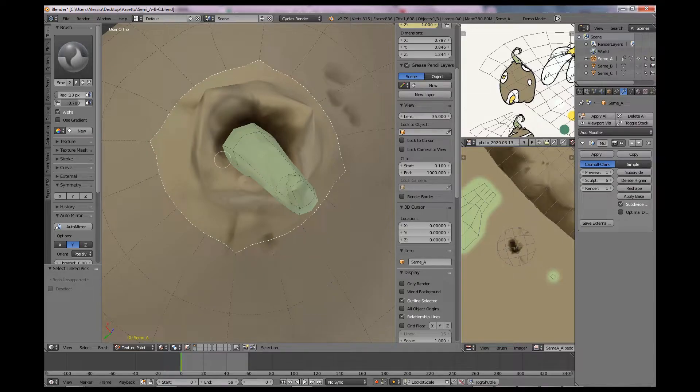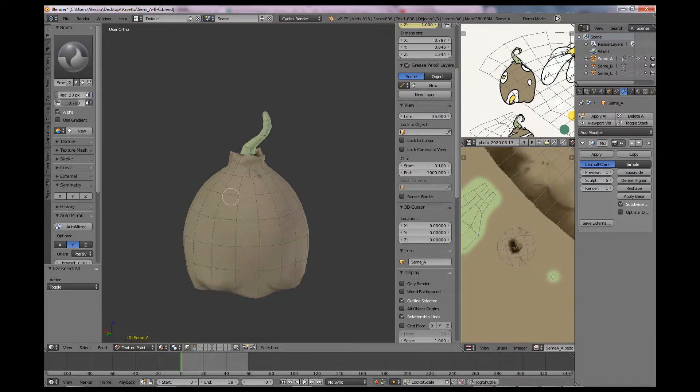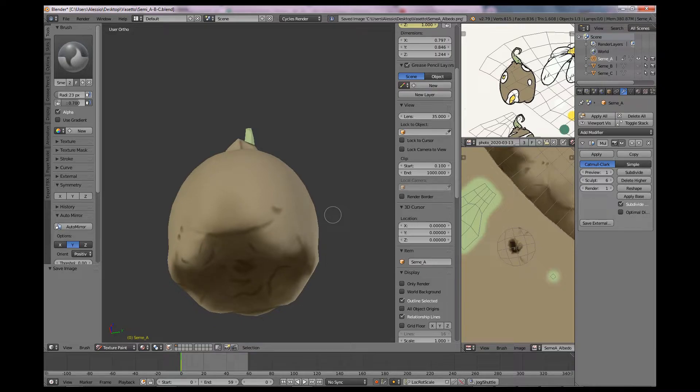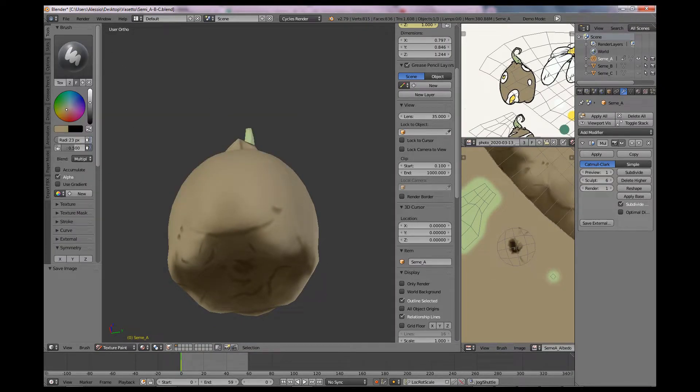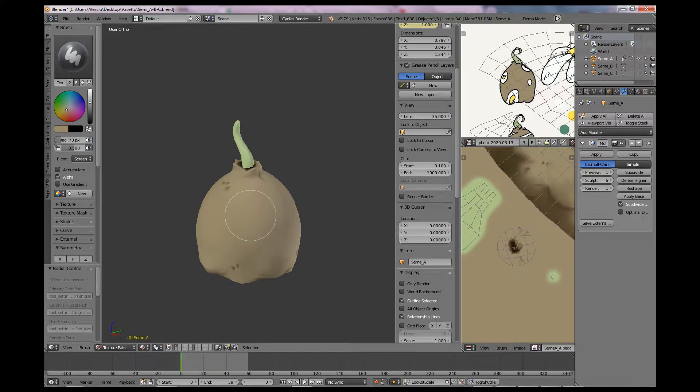The game assets are modeled as soon as I have a concept art approved by Ilario and a color palette for reference, and they are prioritized depending on what we need to be ready both on the tech and on the player side. I'm aiming for a stylized look with a mix of sculpted and hand-painted textures. It's a style I'm personally very passionate about and Florifer is a great chance for me to improve in this field.